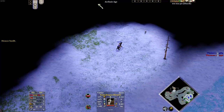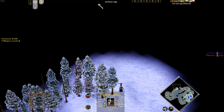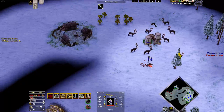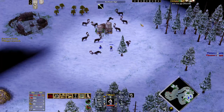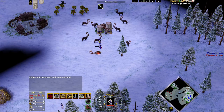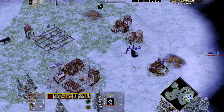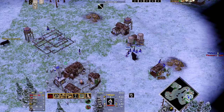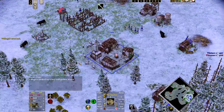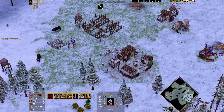Generally, once you have some villagers on your starting hunt, you want to start sending villagers to your second hunt. That way you won't run out of hunt in your starting base and then have to move out to the second hunt with your initial villagers, which saves walking time. Later these villagers will be switched to wood, so you want to have them close to your base.